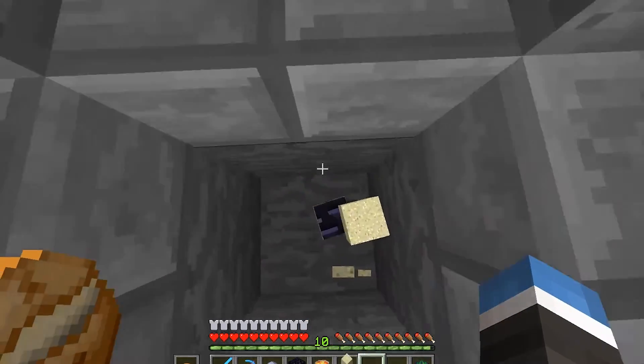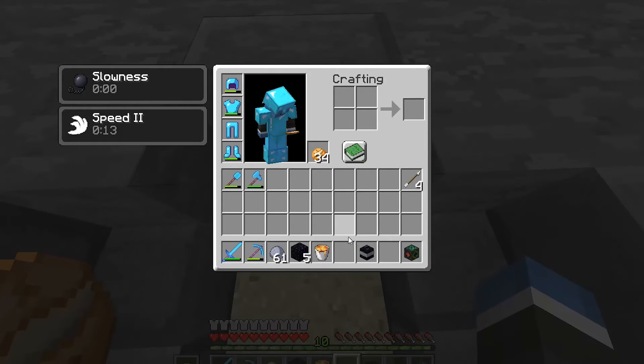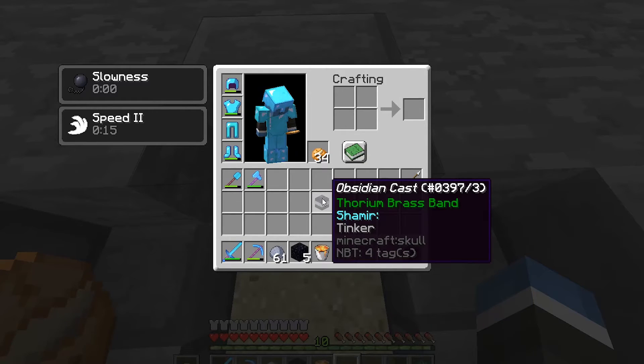After rolling in the ore, I used thorium brass for this alloy, which could have been spiraculum or tinker. In this case I got tinker.